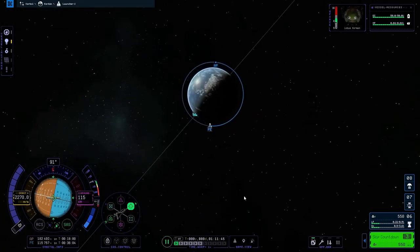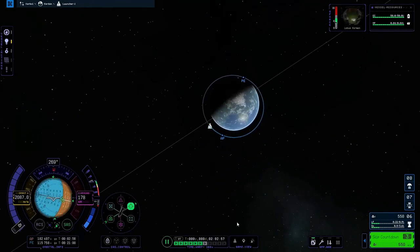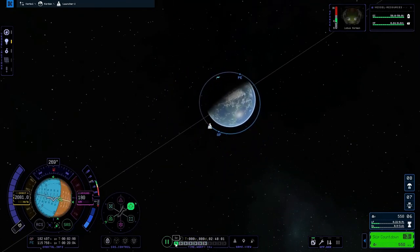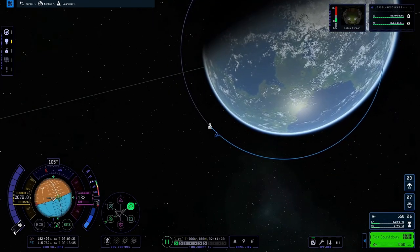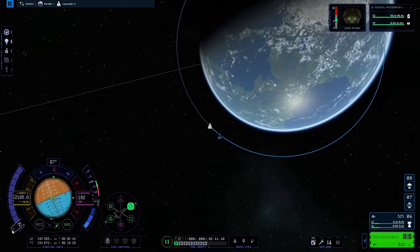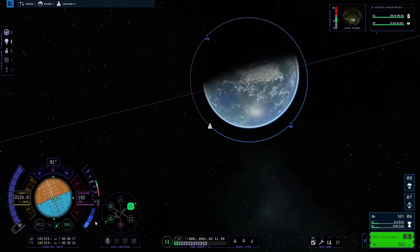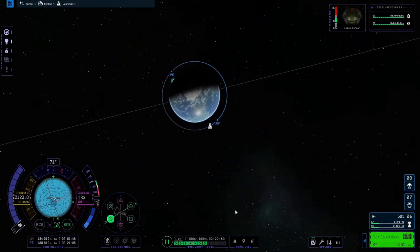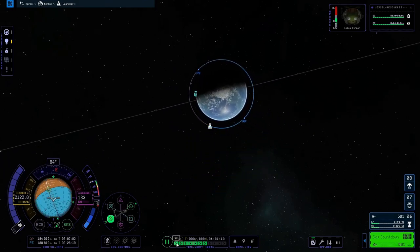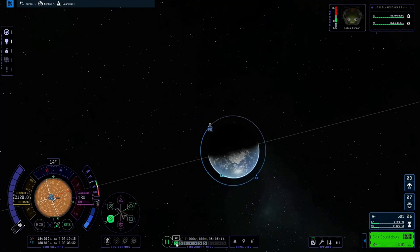That is it — achieved air launch to orbit! And there is me showing off doing orbits. Then I just raise the periapsis a bit because the time warp is getting slowed down because the periapsis is too low. And now I can do lots of fast orbits. Air launch to orbit — achieved! Orbit on the second attempt.